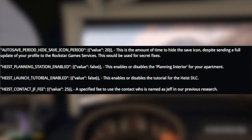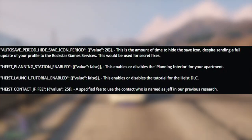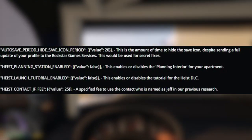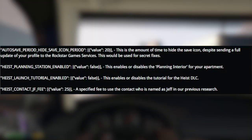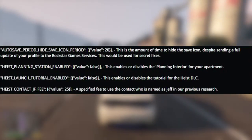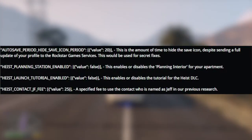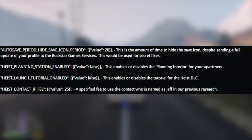Next up, we have the Heist Contact JF fee — a specified fee to use the contact who is named as Jeff in previous research. From previous research by other modders as well, the name appears to be Jeff, hence why we see JF here — that is short for Jeff — and the fee after it is a specified fee. In order to call the contact, you must spend the specified fee.